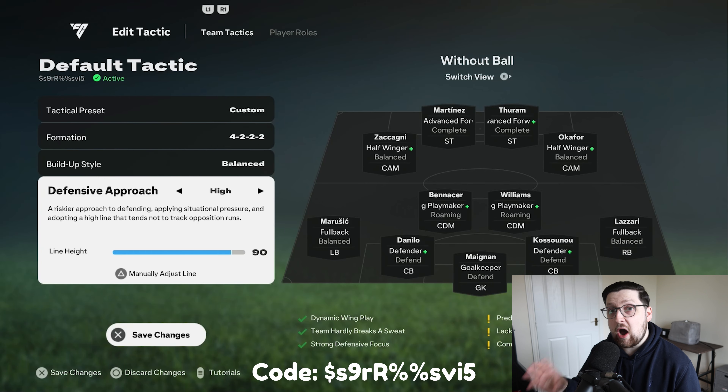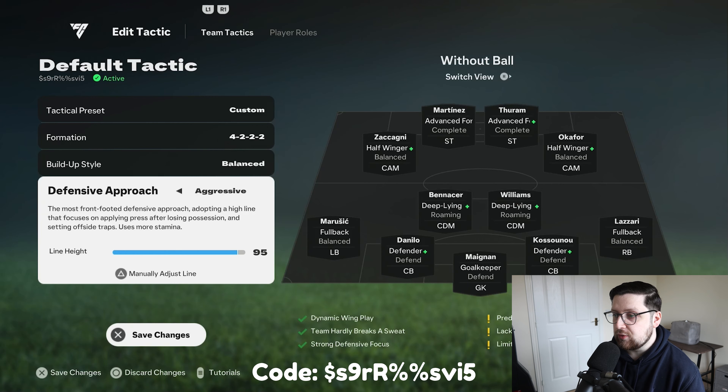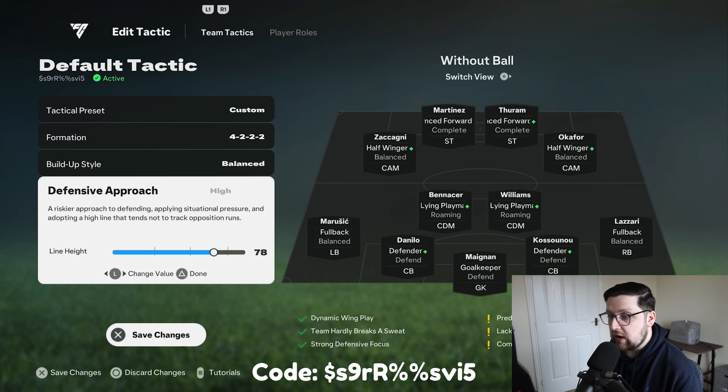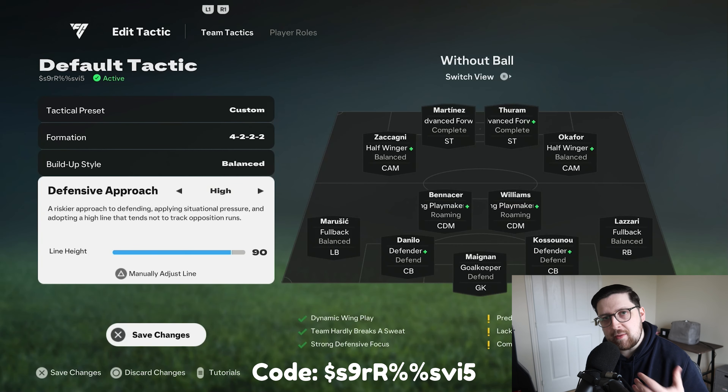For the defensive approach, the high line is still really effective like it was last year. I'm running this on 90 — effectively as high as I can put the line before it goes to aggressive at 95. When you get to 91 it switches to aggressive, so we just keep it as high as possible without switching into that aggressive style. This makes it really hard for the opponent to get out of their own half, putting a suffocating press on them, and with how slow the passing is it's really hard to play out of.